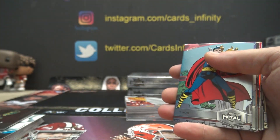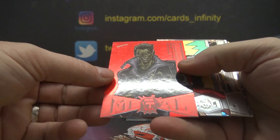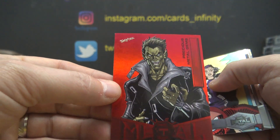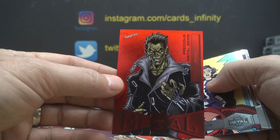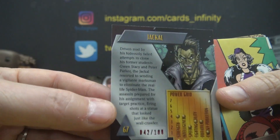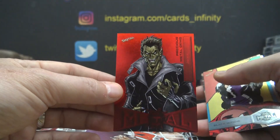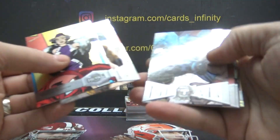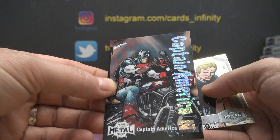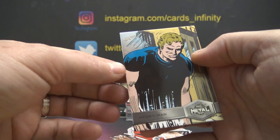Venom. Hey, Eminem sings about that. True story. We got a red PMG right out of the gate — red PMG of Jackal. Those should be numbered one to ten, right? The reds, or is it the green? Jackal, red PMG. It must be the green is one to ten. Forty-two of a hundred. The PMGs are flying right out of the first box. Captain America. The lettering pops. Reds are eleven to a hundred. Green, one to ten.